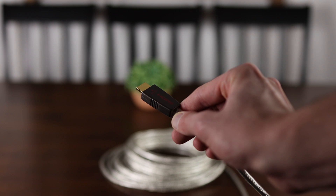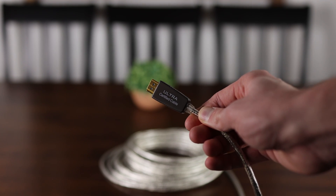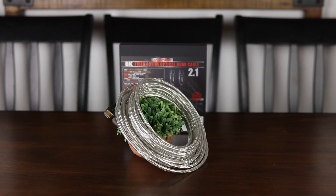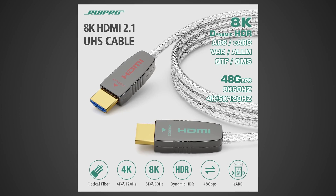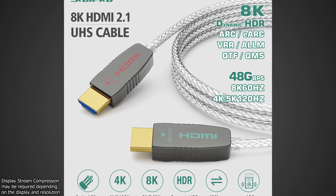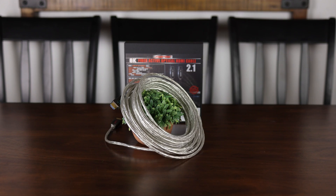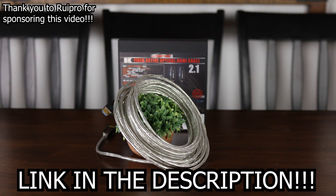Whether you're looking to connect a new console, gaming PC, or just need a fast and reliable HDMI cable to connect over long distances, Rupro has you covered with their certified 8K HDMI 2.1 fiber optic cable, available in sizes of up to 50 feet, and can deliver a perfect full 48 gigabits per second connection over distances other cables could only dream of reaching. With 48 gigabits per second of bandwidth, it can easily drive 8K 60 FPS or 4K 144 FPS 10-bit HDR video through its ultra-thin, flexible, and durable housing, and it even supports eARC. So if you're in the market for a cable that can drive a beautiful new TV or monitor, be sure to check out Rupro on Amazon today.